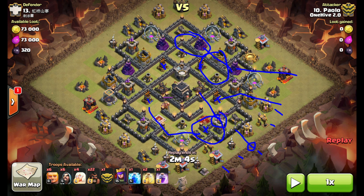He drops a couple of heal spells to keep the hogs up, and they take out the top two air defenses. By the time that last air defense is shooting at his healers, it's already too late — all these buildings are pretty much already dead. Teslas end up popping behind the walls. That's the breakdown; let's take a look at the replay.